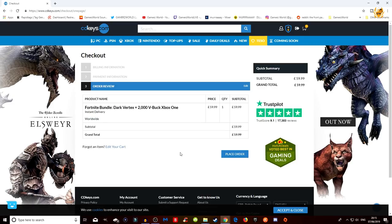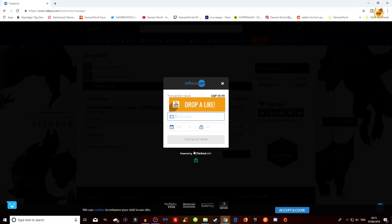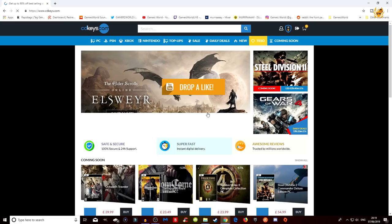The order summary shows: product name Dark Vertex 2000 V-Bucks Xbox One, instant delivery, subtotal and grand total. Place order, and then enter your card details one more time. You should then get an order confirmation page saying 'Your order has been received, thank you for your purchase.' You'll also receive a confirmation email with a link to view your codes — check your spam or junk folder if it's not in your inbox.